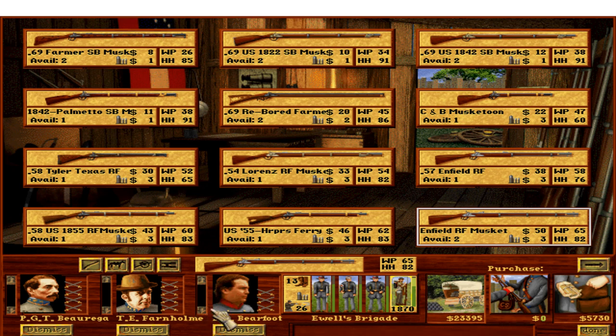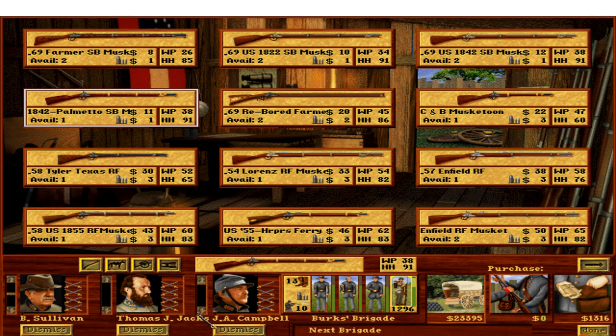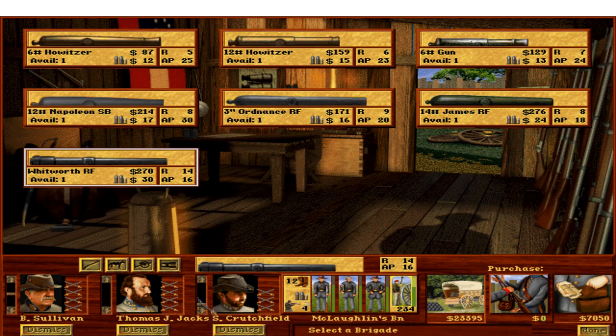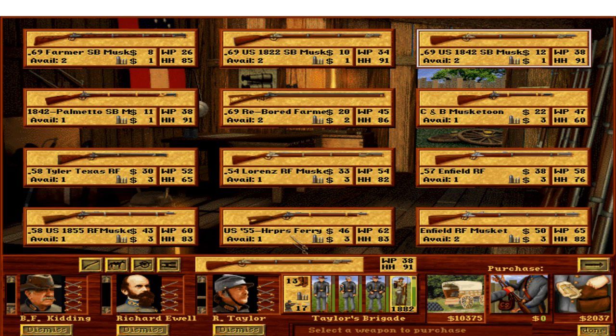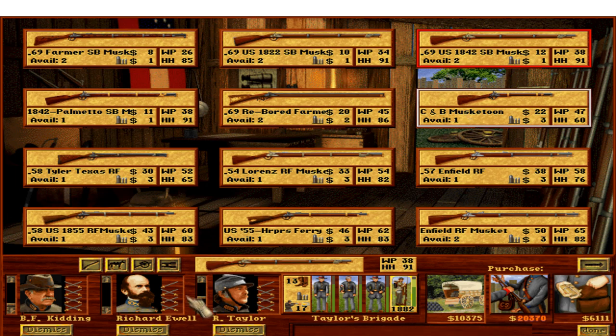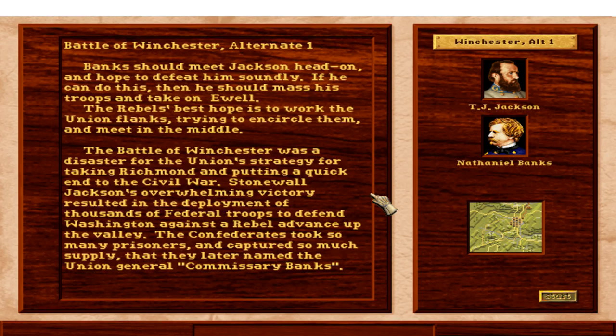We're now in the process of re-equipping our troops, although we don't have a lot of money to do that with. These regimental-sized battles don't tend to give you a ton of money. We have $23,000 to re-equip soldiers, and most brigades are too large to afford upgrades. We'll equip Ashby's Cavalry Brigade with Maynard Carbines, leaving us $10,000, which we'll use to upgrade Trimble's Brigade from Lorenz Rifled Muskets to Enfield Rifled Muskets, increasing firepower by one and leaving about $1,400.